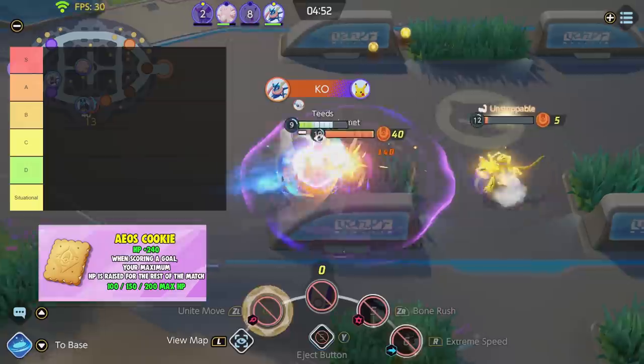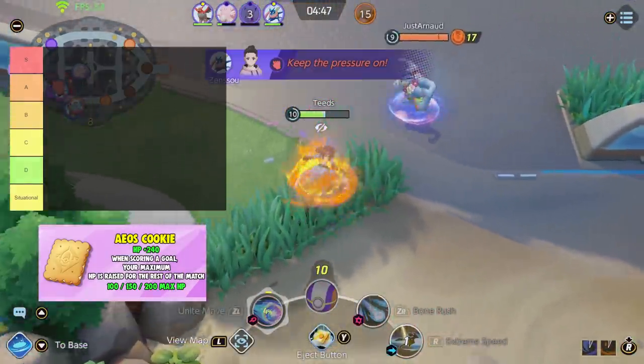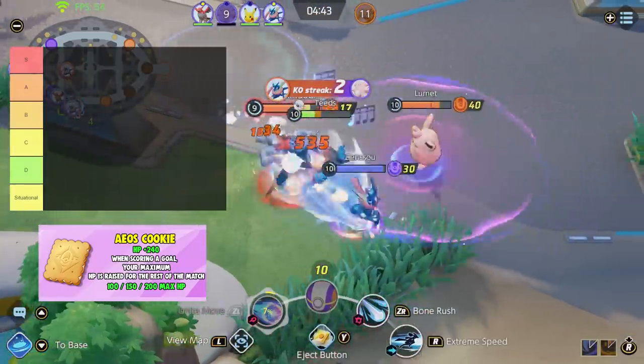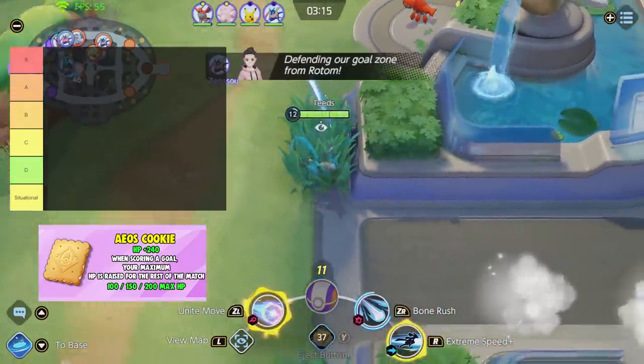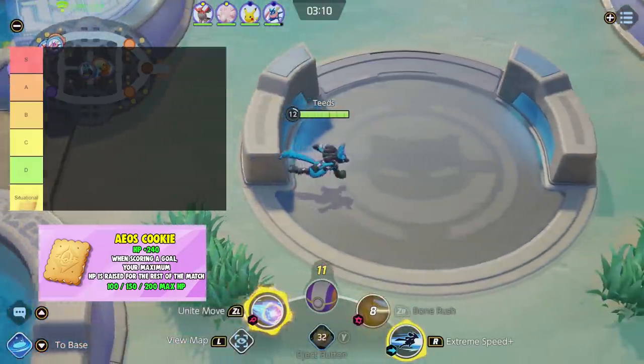First, Aeos Cookie. When you score a goal, your maximum health increases and this bonus will cap at 6 stacks. There are better items that give you better health stats than Aeos Cookie, and because this item is score-based, it can be a gamble since you don't know if you'll score in that game or not. I don't find Aeos Cookie to be very reliable. Because of that, I'm going to place this in C tier.